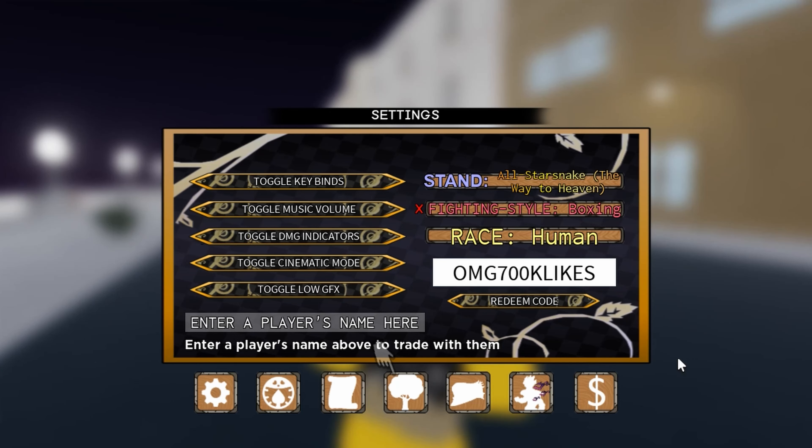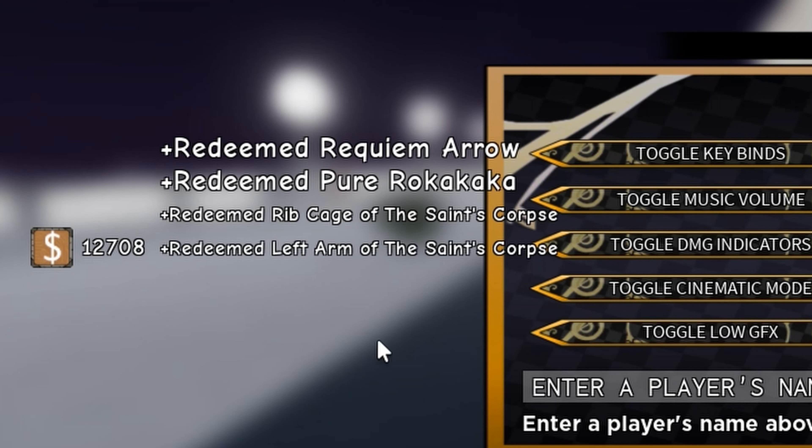The last code is ily, which will give you a requiem arrow, pure fruit, rib, and arm.